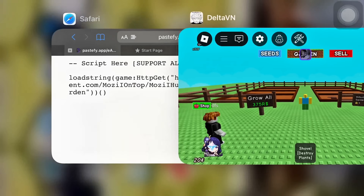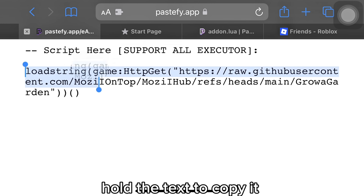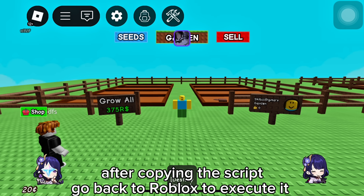Let's execute the script. Script link is in the description and in the comments — hold the text to copy it. After copying the script, go back to Roblox to execute it.